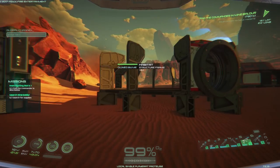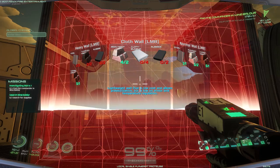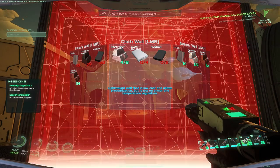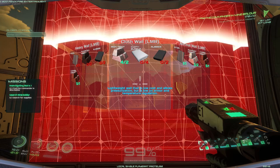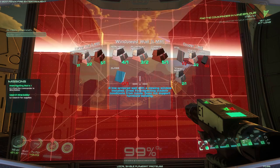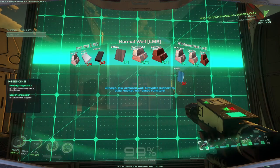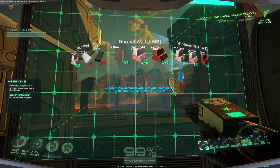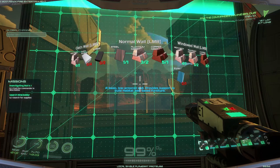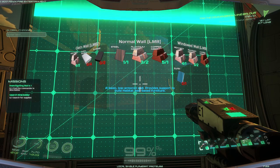So in the last episode we built this guy. Now there are different types of walls: cloth wall, normal wall, windowed wall, coupler, and heavy wall. The cloth wall is a lightweight wall that is low cost and allows preservation, but it's low on armor and temperature regulation. Heavy walls take tungsten — copper, aluminum, and steel. We're definitely going to go with the normal walls.